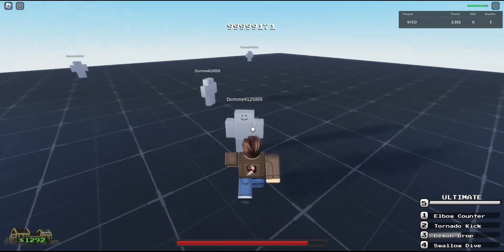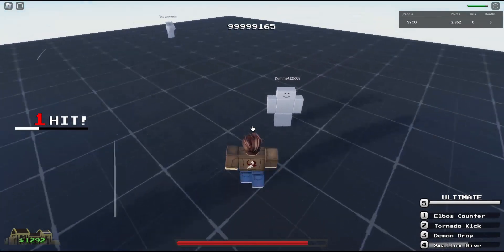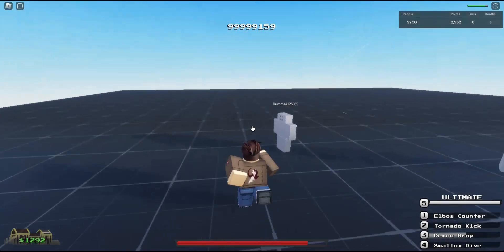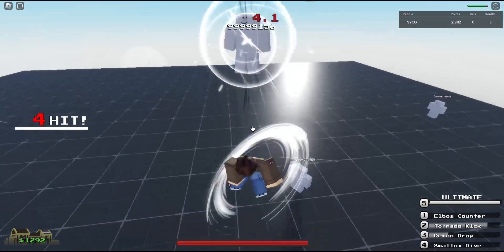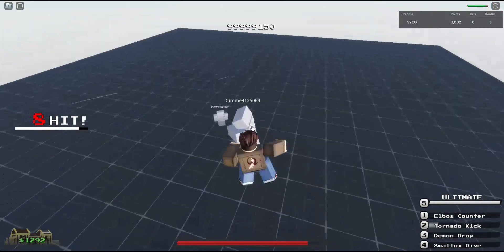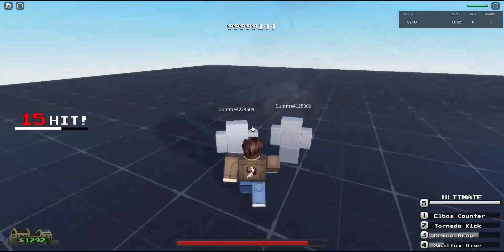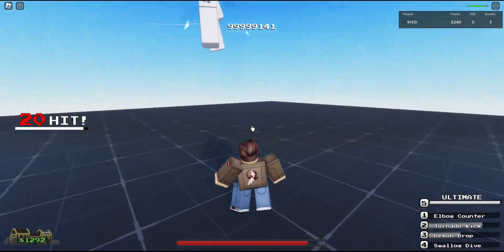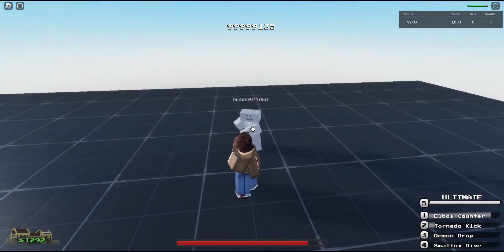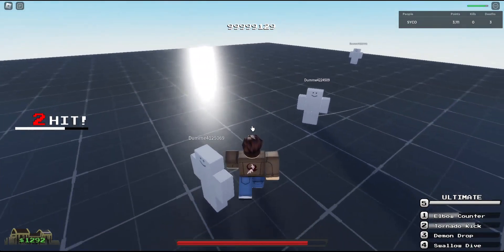We have Demon Kick. I think it was a clipping animation but it missed. Swallow Dive — here we go, Swallow Dive and Demon Jump. Oh my god that's good — he's more of a wrestling type. I feel like the hitbox is a little iffy. Going one more time: that's the counter, we got Tornado Kick and Demon Kick.